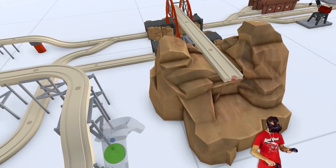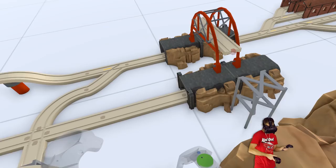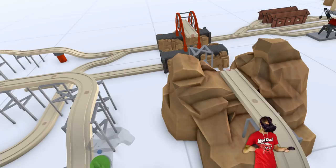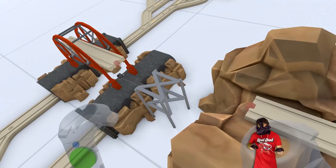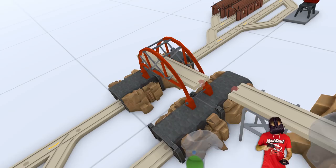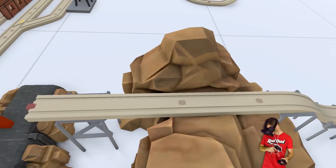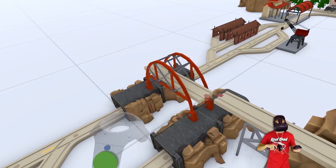Which means I need to move all this stuff. I should probably just build from this end - that would be the best way to do it. This is looking pretty good. Just need to go over here now and line these up. Let's get this long piece of track. Yeah, it looks pretty good. This pillar could be straighter.